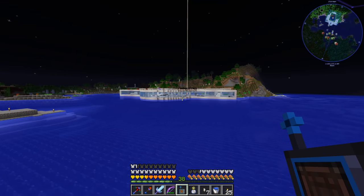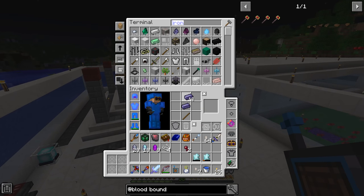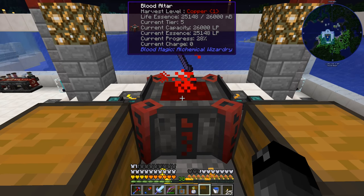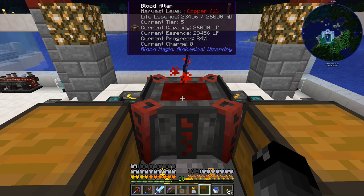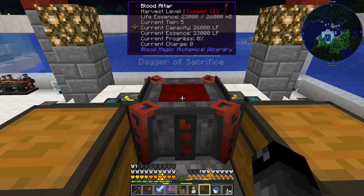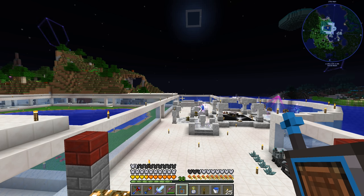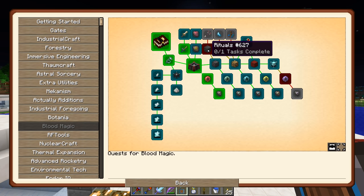Now that we have thaumium we can make the sword and put it on the blood altar. It's processing — and I love that the seer sigil shows us the progress. That's so nice. Now we have the dagger of sacrifice. It won't get extracted since it's not on the whitelist. I don't think we're actually going to be using the dagger much, but quest complete.